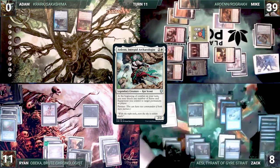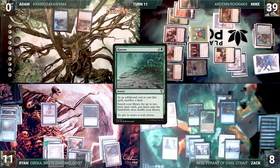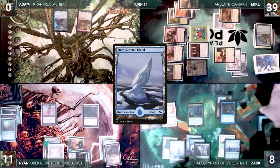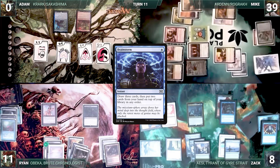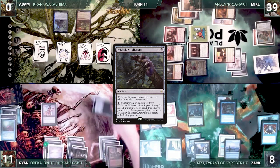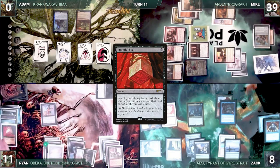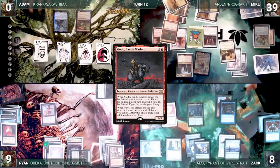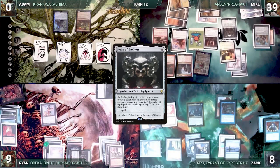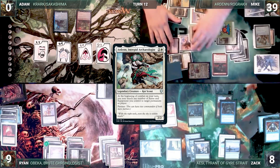During Zak's upkeep, he does not pay for Mystic Remora and it dies. Zak draws, casts Mana Crypt, and follows up with Harrow, sacrificing a land and looking at the top four through Aven Mindcensor, finding a Snow-Covered Island. This triggers Aesi and Zak draws. He casts Brainstorm, drawing three and putting two back on top, then ships the turn to Ryan. Ryan draws, adds three mana from Mana Drain, then activates Wishclaw Talisman but can only search the top four through Mindcensor. He puts a card into his hand. Ryan casts Imperial Seal, again limited to the top four, finds a card, puts it on top, and loses two life, then regretfully passes to Mike. Mike draws, plays a Plains, and casts Godo Bandit Warlord, finding a Helm of the Host and putting it onto the battlefield. He moves to combat, creates a Thopter from Loyal Apprentice, equips Helm of the Host to Aven Mindcensor through Arden, then turns sideways and swings, killing both Zak and Ryan to win the game.